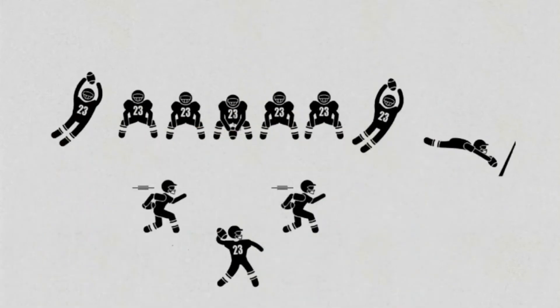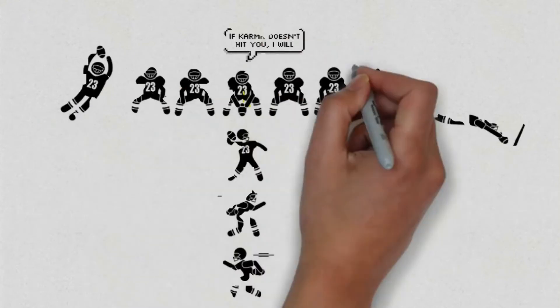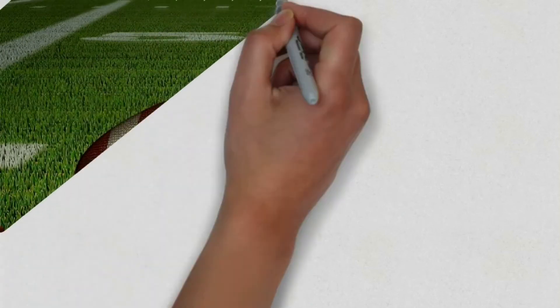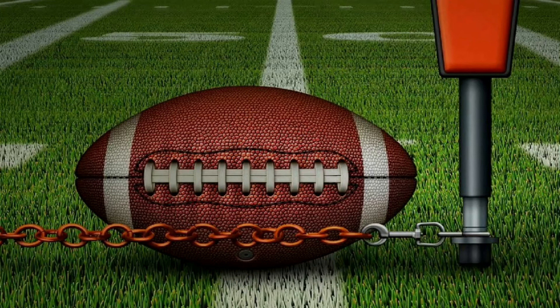The offensive unit uses many different formations, including the shotgun formation and the I-formation, to try and gain a tactical advantage over the defense. They are given a series of four plays, known as downs, to advance 10 or more yards. If they fail to advance 10 yards, possession of the football is turned over to the defense.